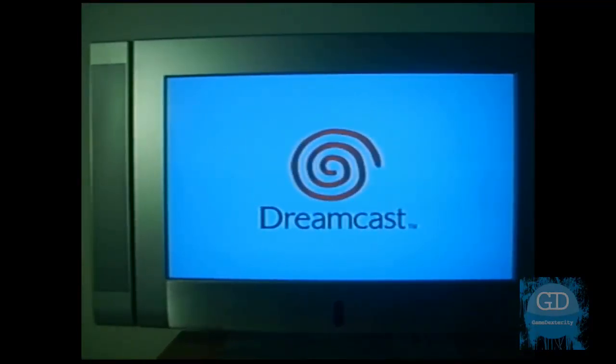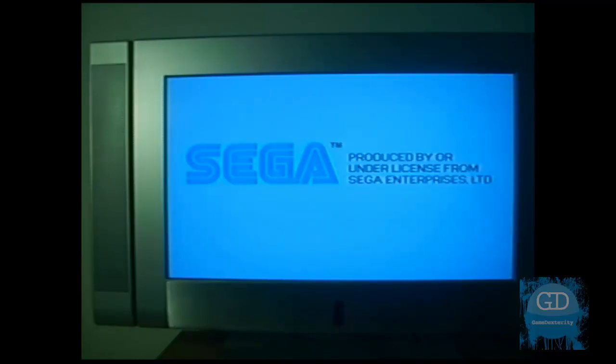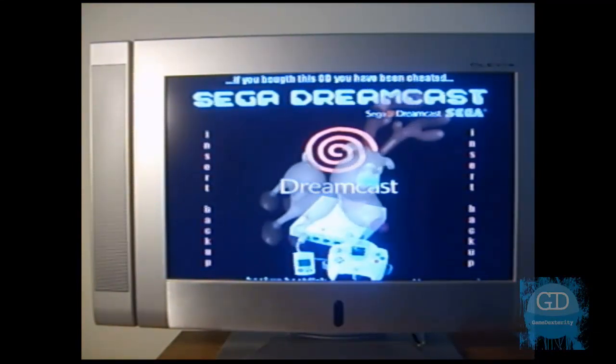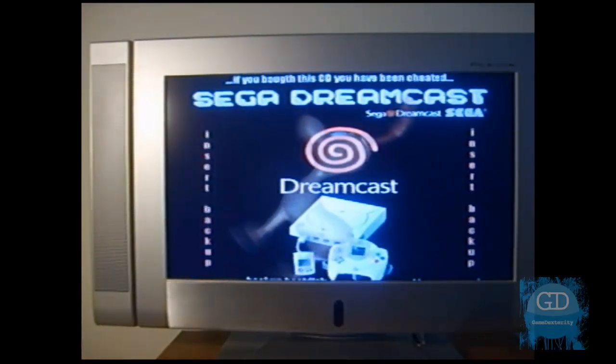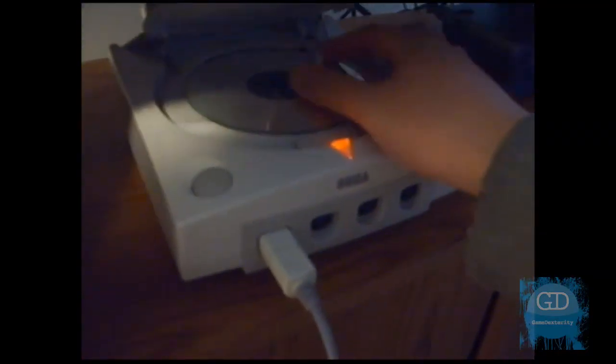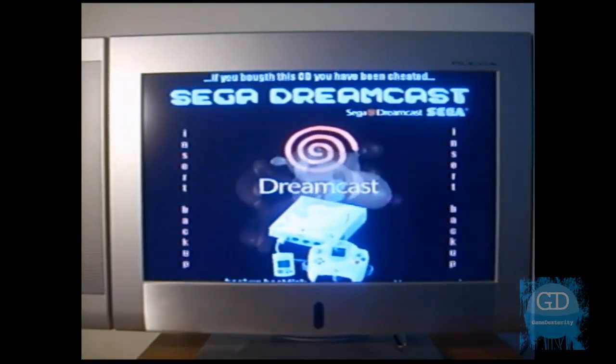So let me show you how this works. I just insert the Utopia Boot Disk into the Dreamcast, turn on the Dreamcast, and watch it boot. This is a good sign — it says to put in your backed-up game. So we're going to play a copy of Power Stone, which is a great Dreamcast game. All I need to do is pop open the lid, take out the Utopia Disk, put in the Power Stone disk, and close the tray, and the Dreamcast will automatically load it.